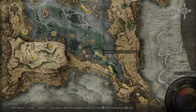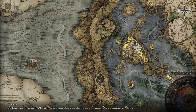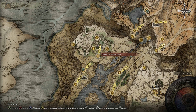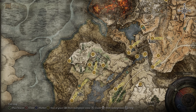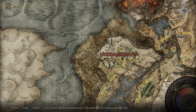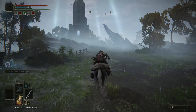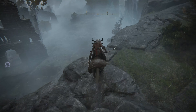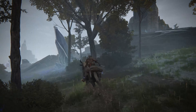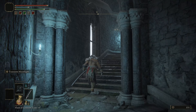After defeating Godric, advance north of the map to Liurnia. From here you will need to make your way up the map until you get to Caria Manor. You want to complete the manor and also defeat the boss located at the Royal Moongazing Grounds, because after you defeat that boss you'll get access to pass through the back of the manor where we're going to find Ranni's Rise. This is basically where we're going to start the quest.